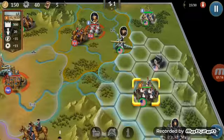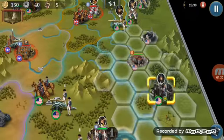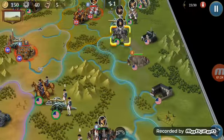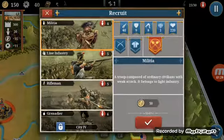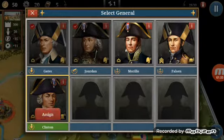GF here, grenadier — Gates. Cavalry with Brown, heavy cavalry. Rifleman — Read Clinton.